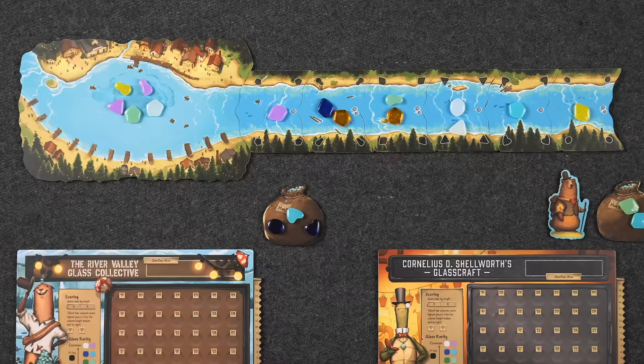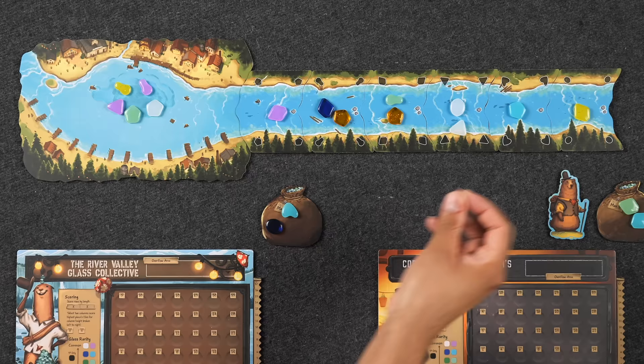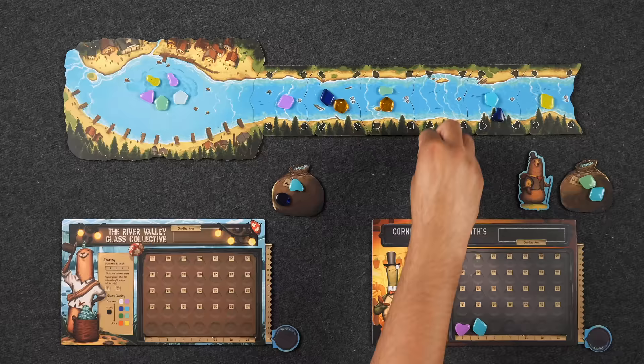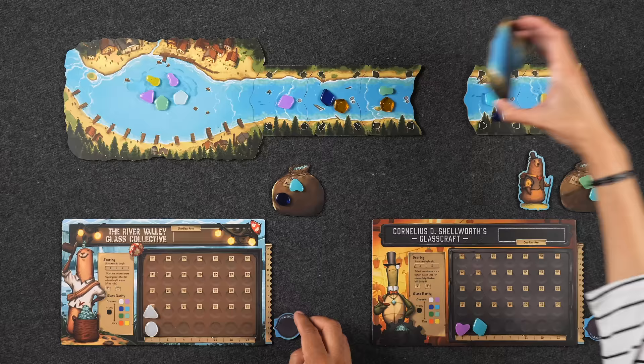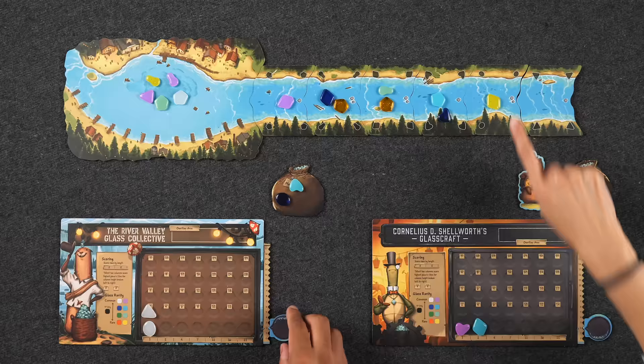I don't want the yellow either. So I'm going to use this heart-shaped blue one, place it onto this tile, and then take the two white glass. My gift to you — they're the most common. We'd like to get this column going up and then move over. Don't forget to update your inventory. I have two pieces now. During setup you place a number of glass equal to what's showing on the tile, but as you play the game it's different.